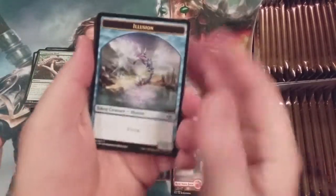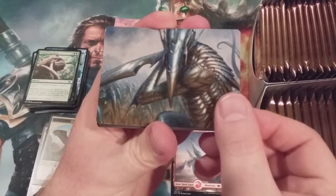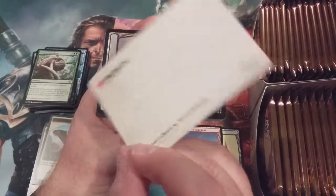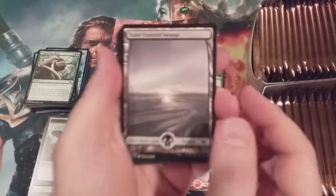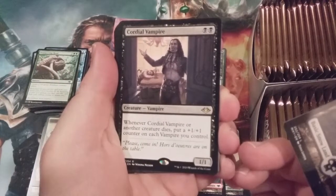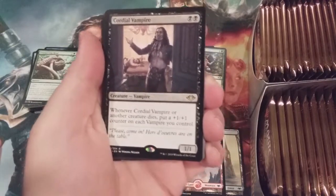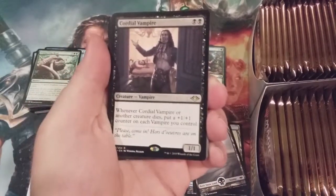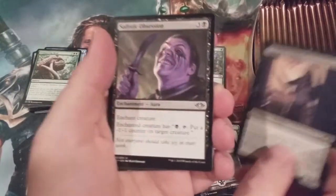Here we go — an illusion token! And we got our first sliver artwork — this looks like it's the First Sliver's Chosen. Snow-covered swamp and the Cordial Vampire. Gotta love the flavor text on this card: 'Please come in, hors d'oeuvres around the table' — and there's an exsanguinated fellow just strung out on the table. That's just fantastic.